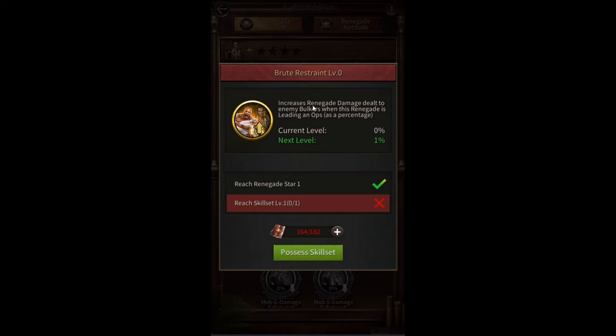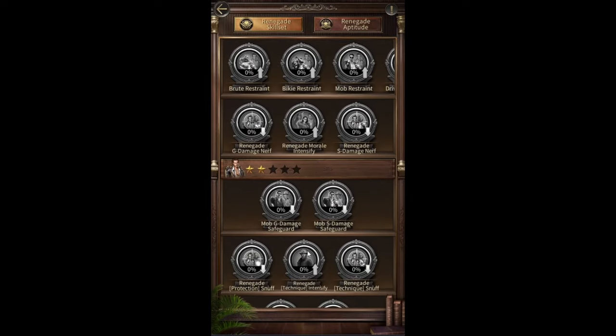There's also increased renegade damage dealt to enemy bulkers when this renegade is leading an ops — this stat only works when the renegade is leading an ops, as stated right there. However, some stats work even if the renegade is not leading an op; those are passive stats because they don't mention 'when this renegade is leading an ops.'